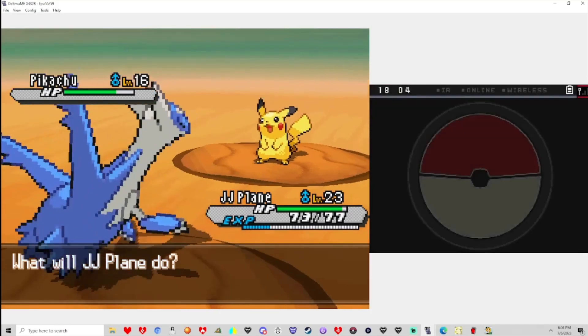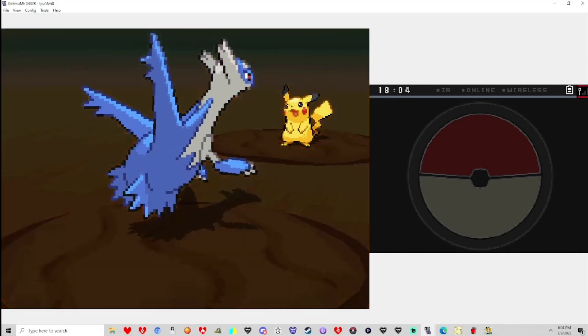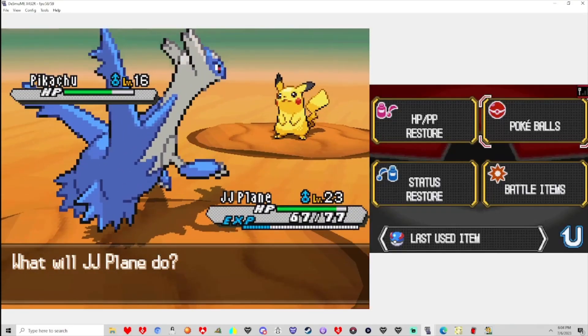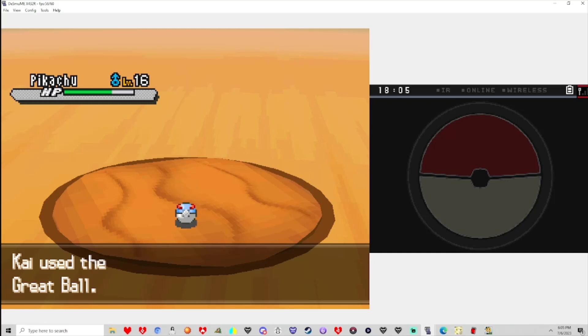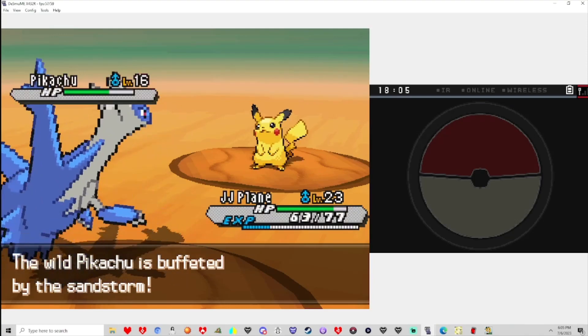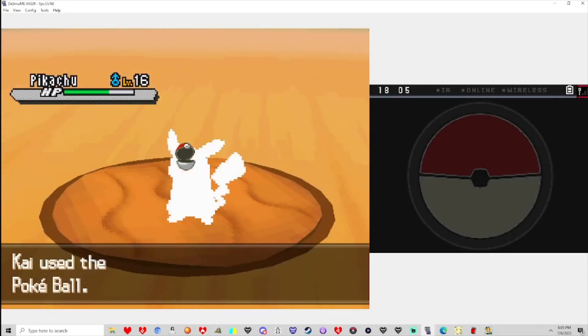My luck is like — I can catch a Wadio no problem, but when it comes to Pikachu and Zubat, that's where things become a bit trickier. Surely this time. One, two, three — come on! You almost had it. I wouldn't put it past Pikachu having a low catch rate since it's the mascot. I cannot have just three Pokemon forever! Gotcha! There we go!